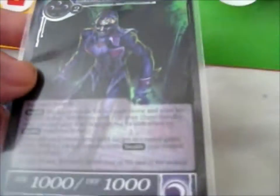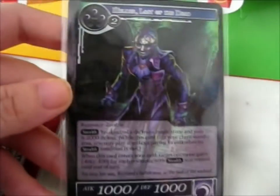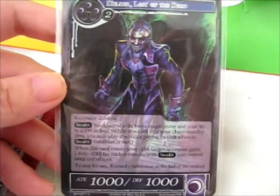And this is a Force of Will card — oh, it's holographic! It's a Melder Blast of the Air, and that's a zombie. Well, it looks kind of like a vampire too though. Still creepy looking anyway, but that's cool.